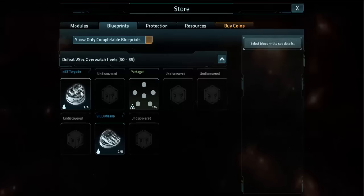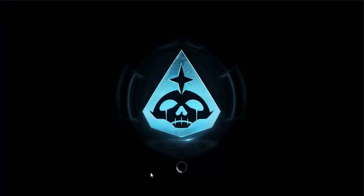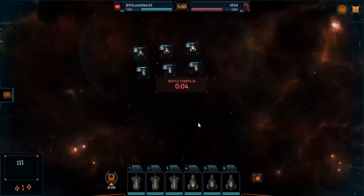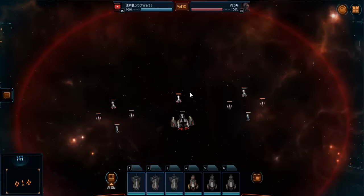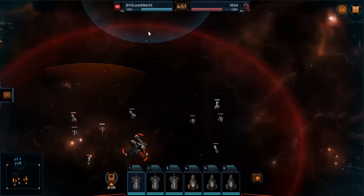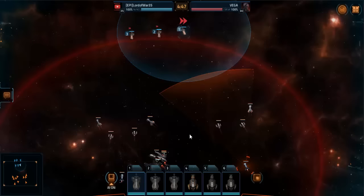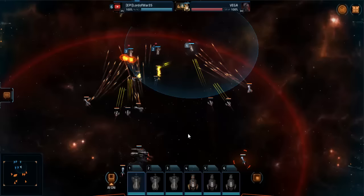I've gotten a few blueprints — one Net Torpedo and a Pentagon blueprint so far. I haven't really been doing too much of this event because honestly it's kind of boring. So what I do here basically to start off the fight is I send these guys to go and attack the Ragnarok Carrier, and I'll send this guy to go attack these Lance Destroyers.